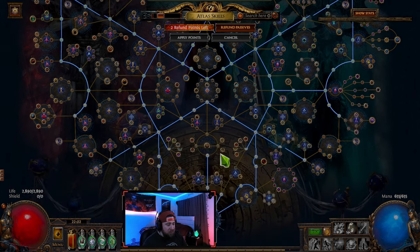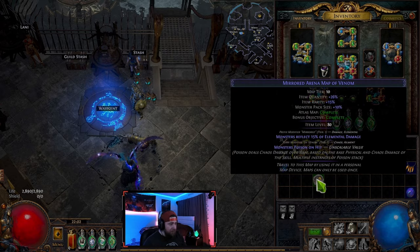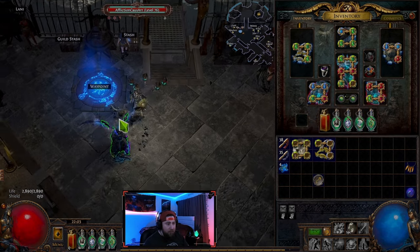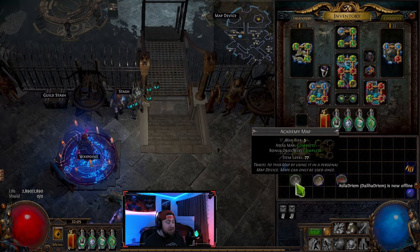The atlas tree is how we do specific end-game activities — things like Legion, Essence, Delve, Strongboxes, Incursion, and more. There are so many different activities and they all flow through the atlas skill tree.